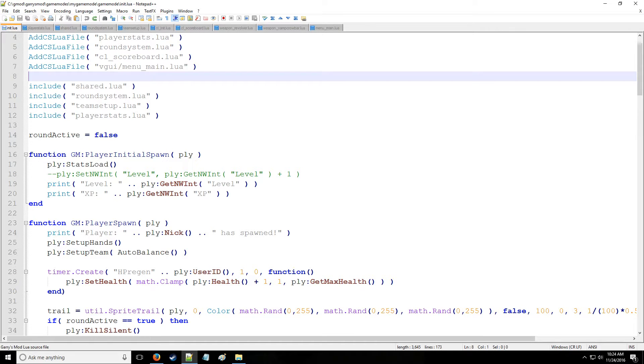Holy Wire Mod here and this is tutorial 17c in the LUIS series, where we're going to be taking a look at adding a round timer to the currently existing deathmatch system that we're working on.